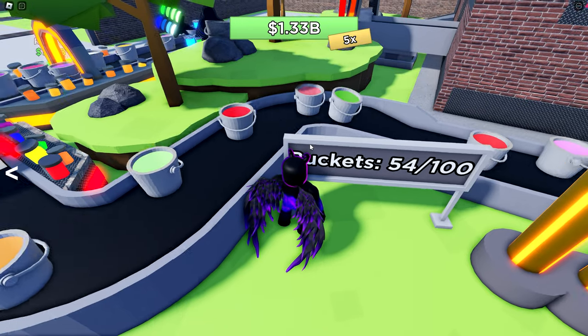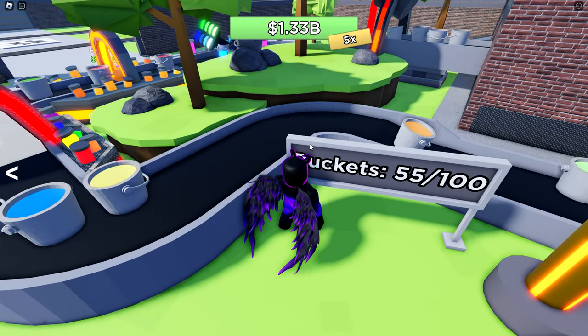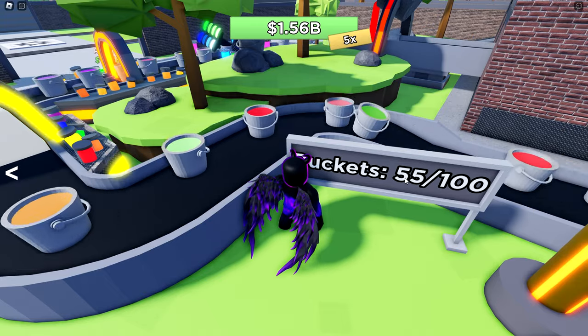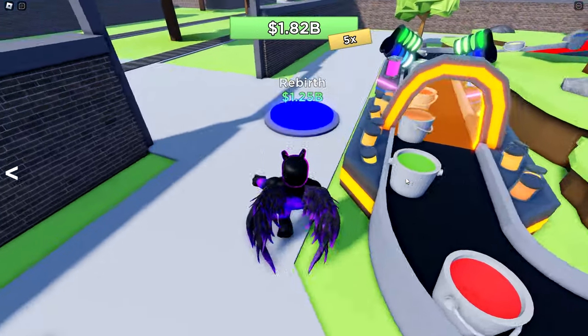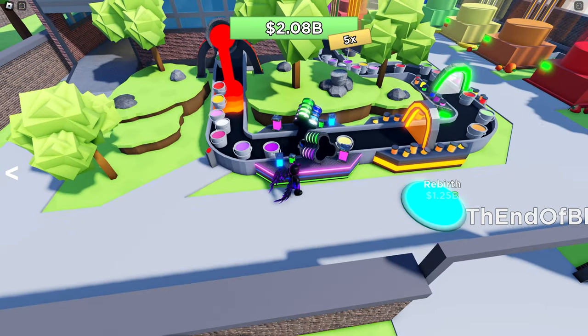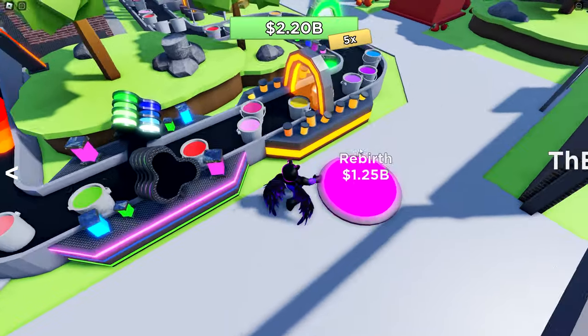Now, before I reveal the times — Strategy 2: free to play. This strategy may be free, but it's definitely faster than when you're not using any strategy. Because of prices and other factors, here's a basic formula on how many droppers to purchase based on what blender and what multiplier you have.